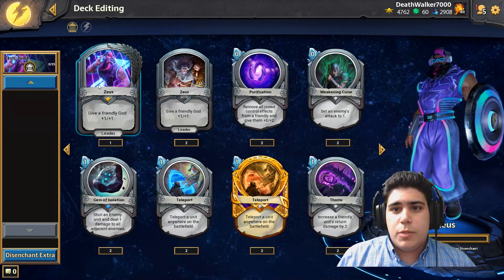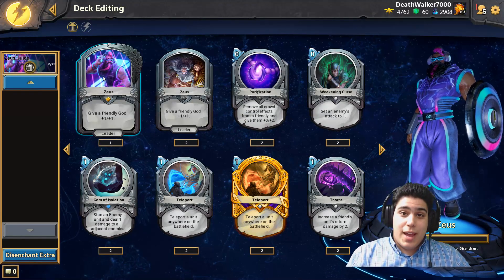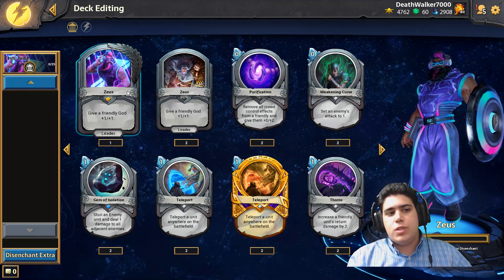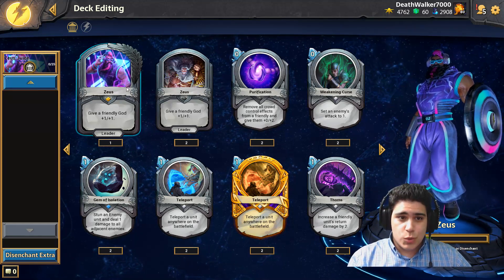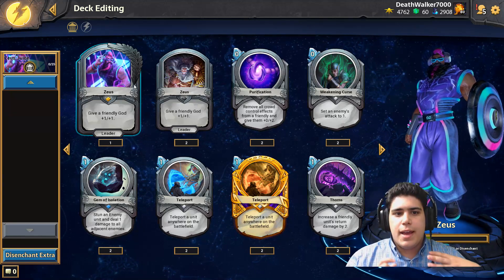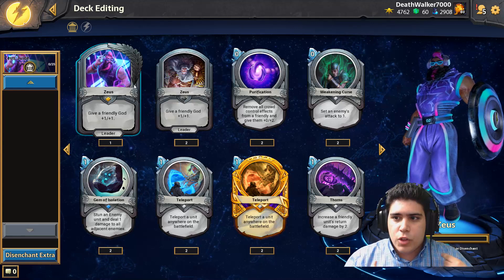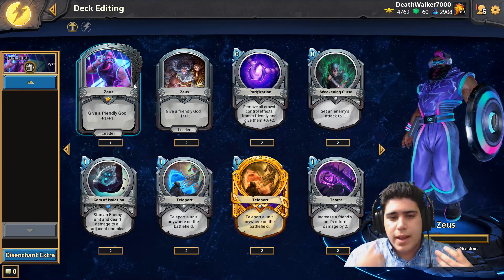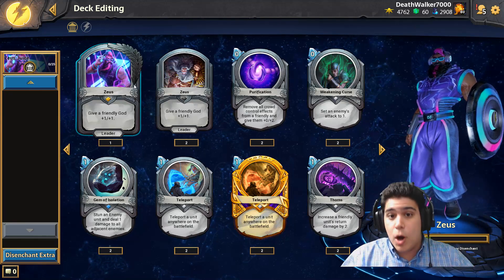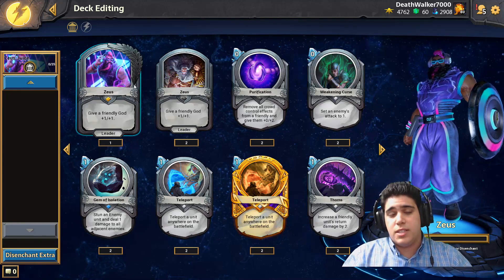Hello everyone and welcome to another deck showcase. This one is going to be a really aggressive Zeus deck called Zeus Juice. The goal is to pump out the early game using all the cheap spells and minions Zeus has, mainly Apollo, which is one of your best cards since he can attack twice.